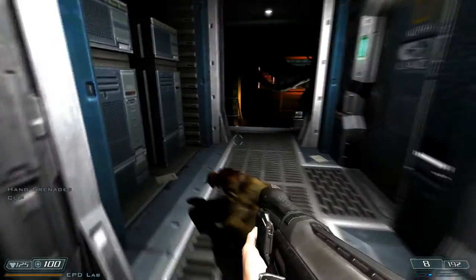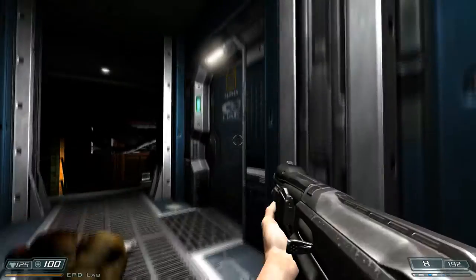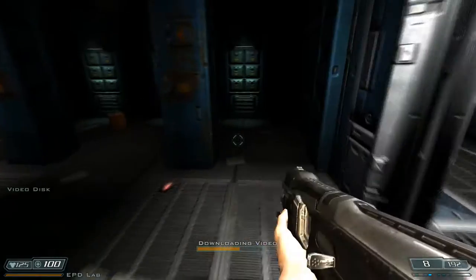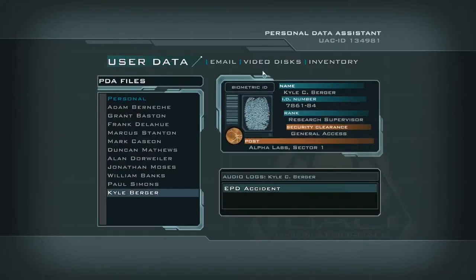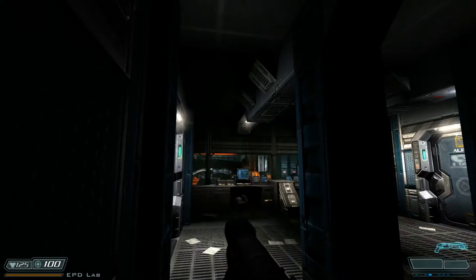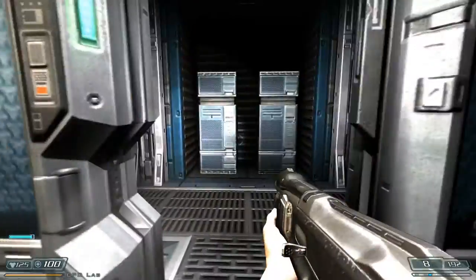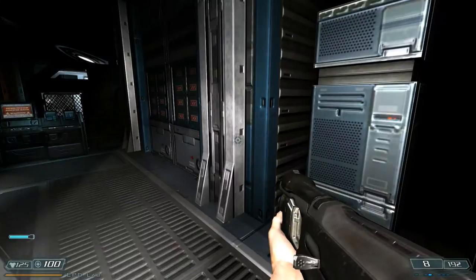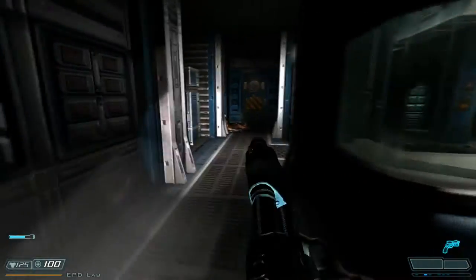Why do they always feel the need to put the code at the end of the damn log? I swear to Jeebus. So I guess that's where the biomatter came from. Is that a video disc? Please don't be another introduction video — this time I'll look at the title before I play it. Elemental phase deconstructor — yeah, it's just gonna tell me what it does. It deconstructs elements and apparently people if you step into it. Not big surprise.